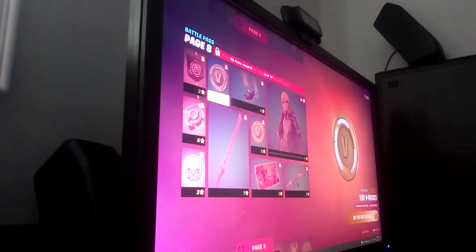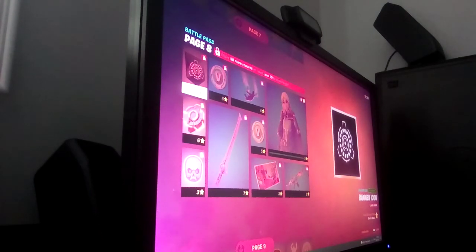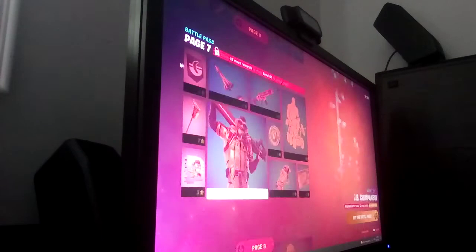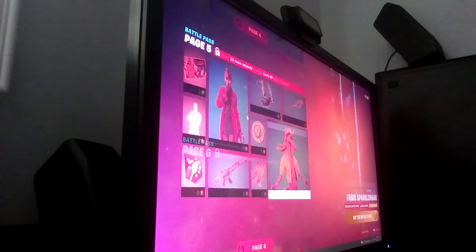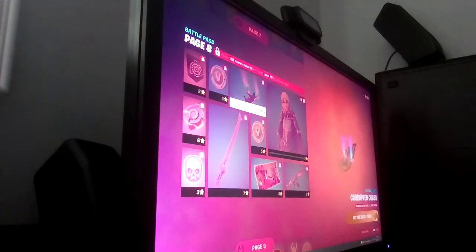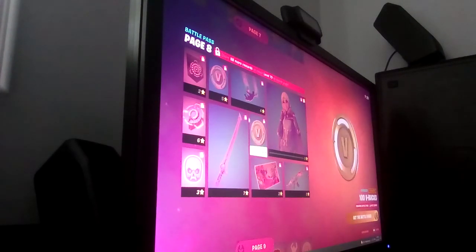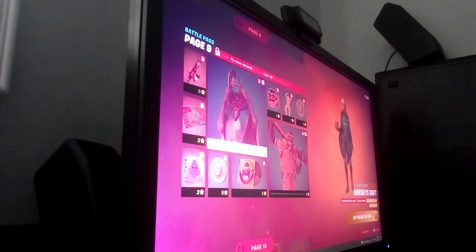A banner icon, a backbling called Tauren — we have another skin right here named Tauren. This is her backbling, a banner icon, V-Bucks, her contrail, her pickaxe, her wrap, her loading screen, some more V-Bucks, and this ghostly watcher. Finally on here we'll get this cube wrap and J.B. Chimpanski's emote.